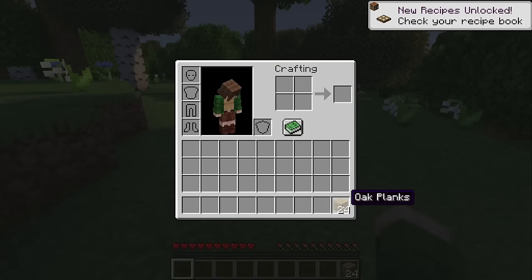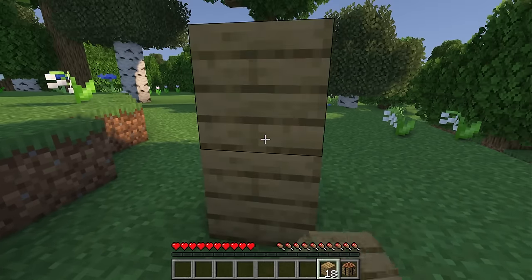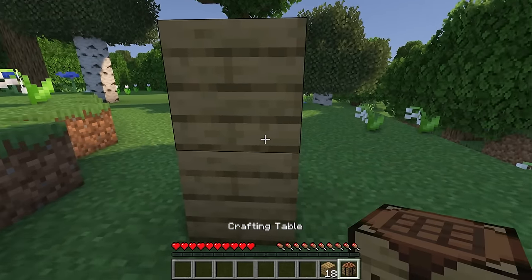Now that we have our wood let's make a crafting table. I'm also gonna mark our spawn with two oak planks, just so we remember where we spawned into this world.